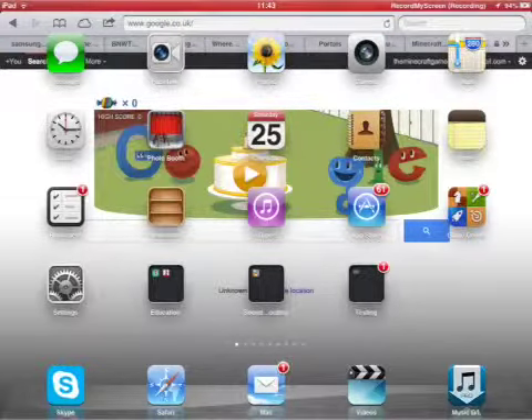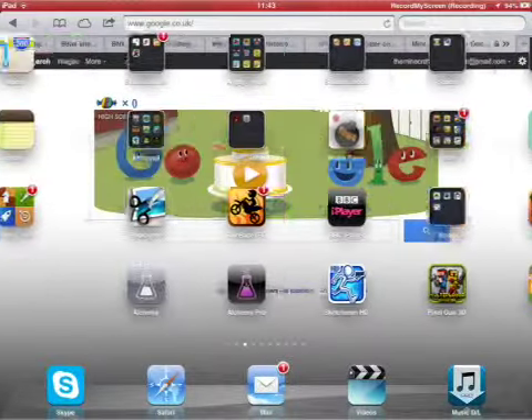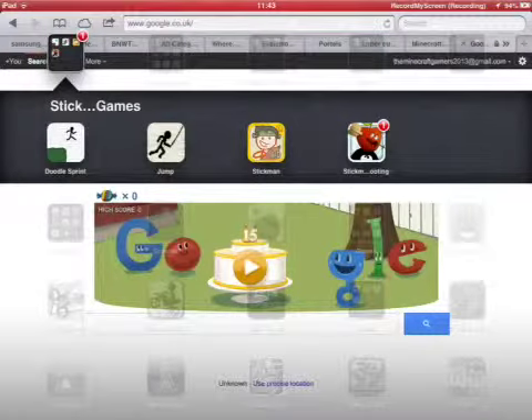What you'll start off with is: Messages, FaceTime, Photos, Camera, Maps, Clock, Calendar, Contacts, Notes, Game Center, App Store, iTunes, Newsstand, Reminders, and Settings. That's what you'll start off with, and then you just download apps. If you're new to iPads and everything...